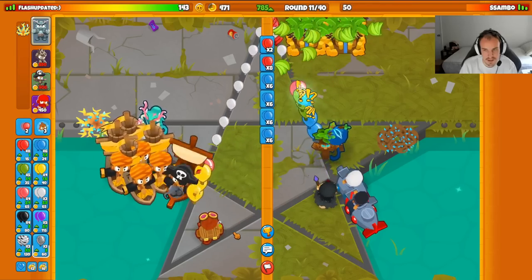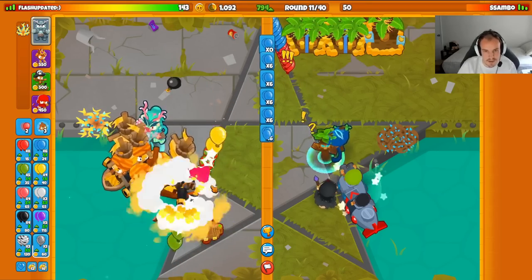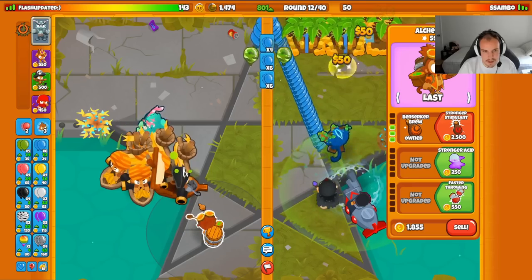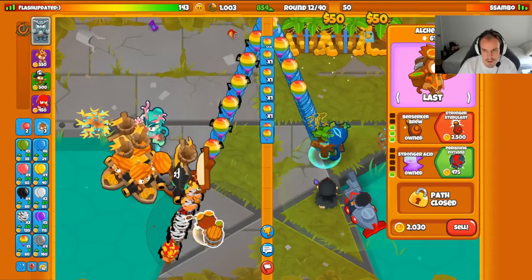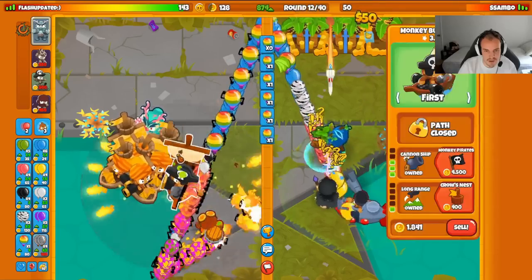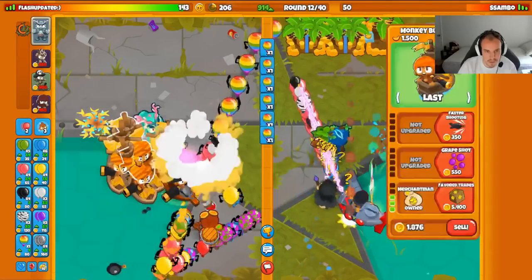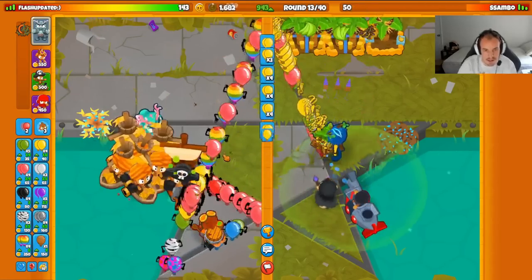He actually went for his ballistic before we even did anything — interesting, they're playing very carefully. Berserker brew — nice. We'll send them some spaced rainbows and get perishing potions up just so the elk buff stays on longer, very important. With merchantmen we're making $1,200 per round with all that and we have almost a thousand eco as well, so we're in a solid spot financially at the moment.